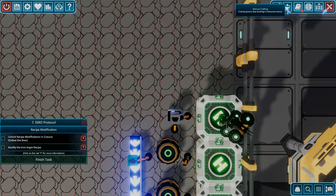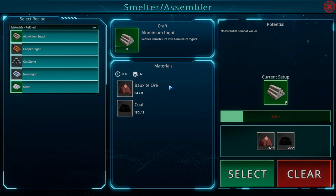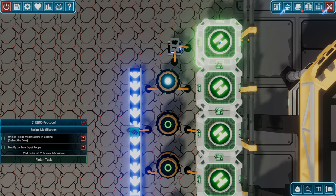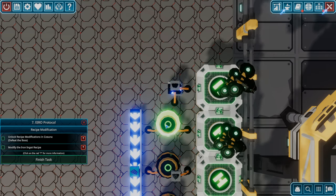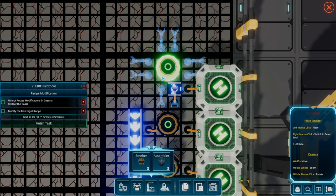What about steel? Let's see what the recipe is. It's in the smelter — steel is going to be iron and coal. I've got coal in here. There's probably a better way to arrange this. Thinking, thinking — do I even have smelters? Oh, that'll work!